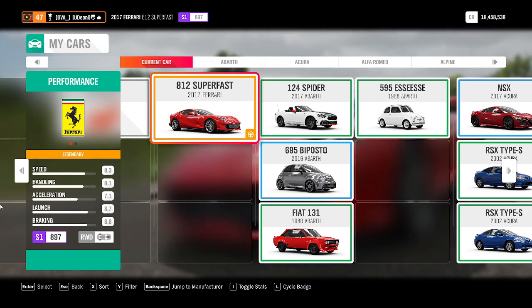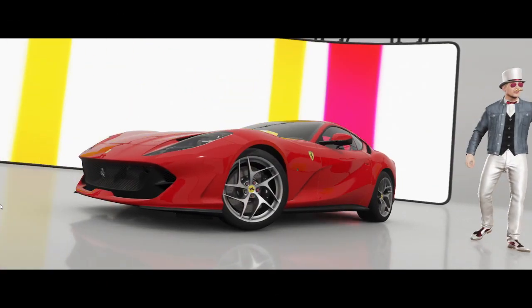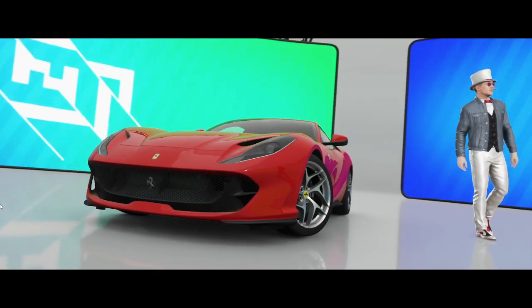The vehicle I'm testing today is the 2017 Ferrari 812 Superfast. This thing was difficult to find. I got one from a race — luckily they had a special seasonal event and I won it from the championship. It's Class S1, 897, rear wheel drive, engine sits in the front. Let's see how it stacks up against the rest of the vehicles.